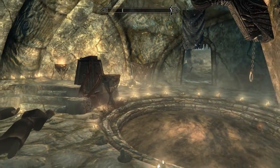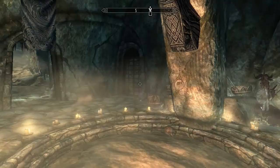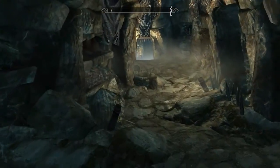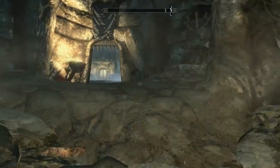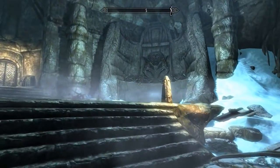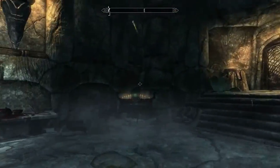There'll be a bunch more witches and hag ravens in this room, so make sure you kill all of them before progressing. When you head into this room you can actually acquire a shout if you go over there, but I've already got it — I'm just showing you where it is.